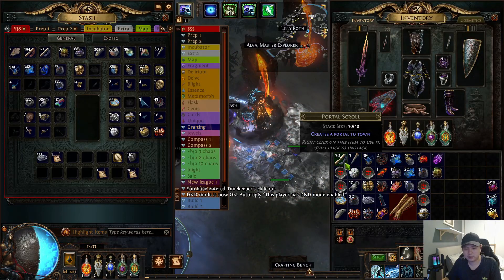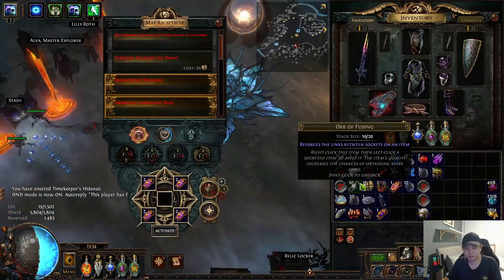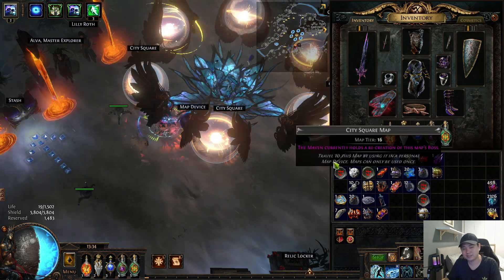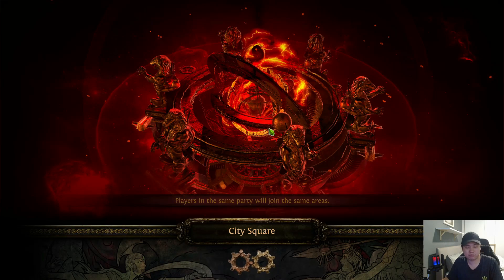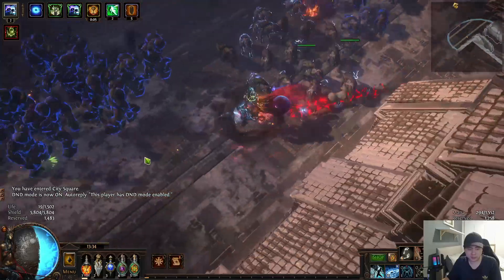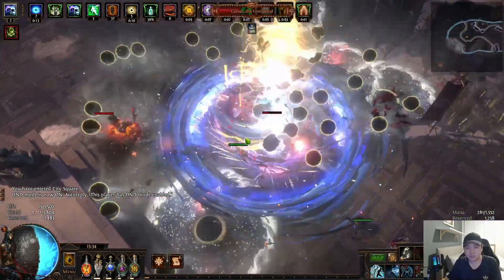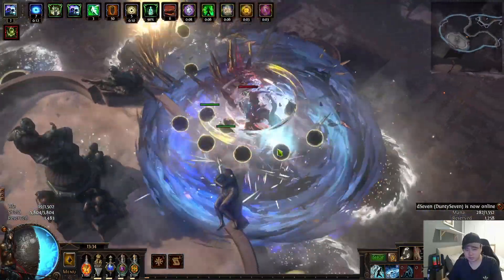Going with the third map quickly. I already have 8,000 worth of life force — nearly one divine. The first map was really lucky, so I'll take it as at least half a divine of life force at minimum. No matter what, you're still going to profit — I guarantee you.